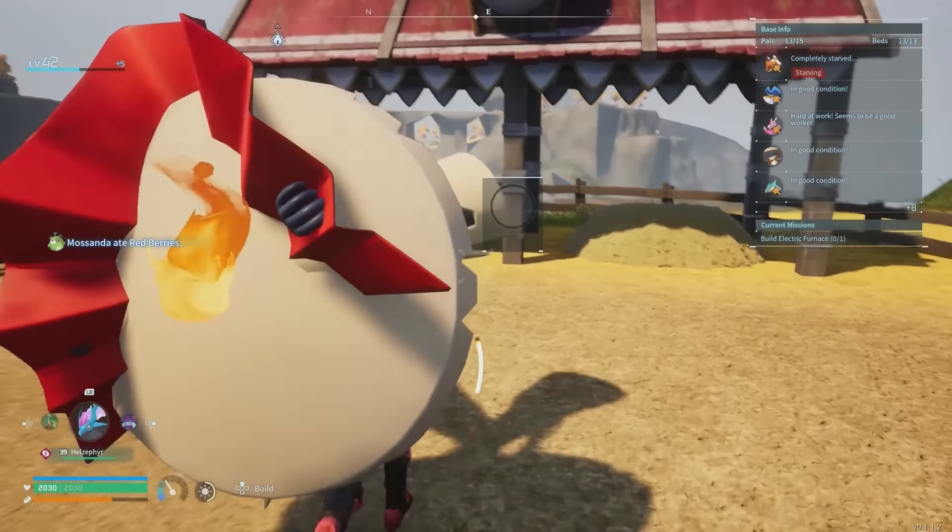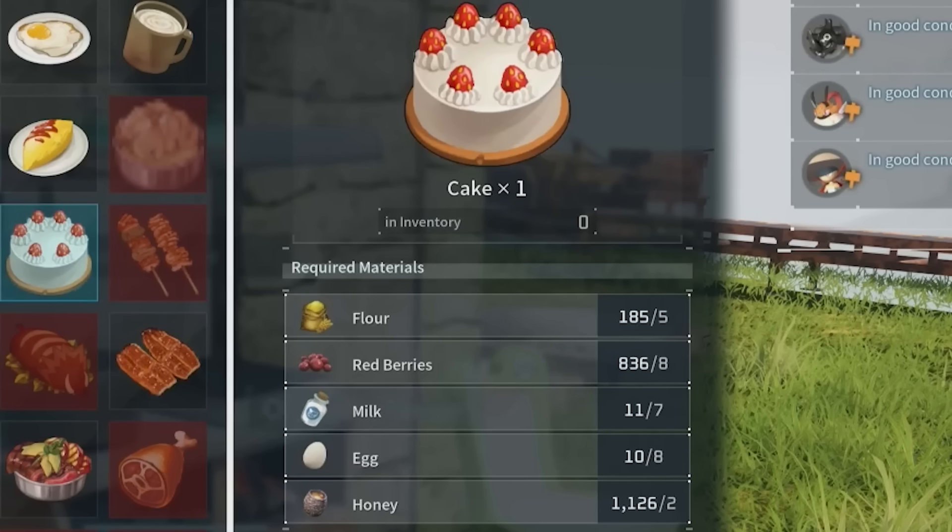Once you've caught PinKing and Bushi, you're going to have to toss them into the Breeding Farm. However, they won't start breeding until you give them cake. You can get cake by baking it in a cooking pot using the required ingredients, and the methods for obtaining any you don't have are all on IGN.com.